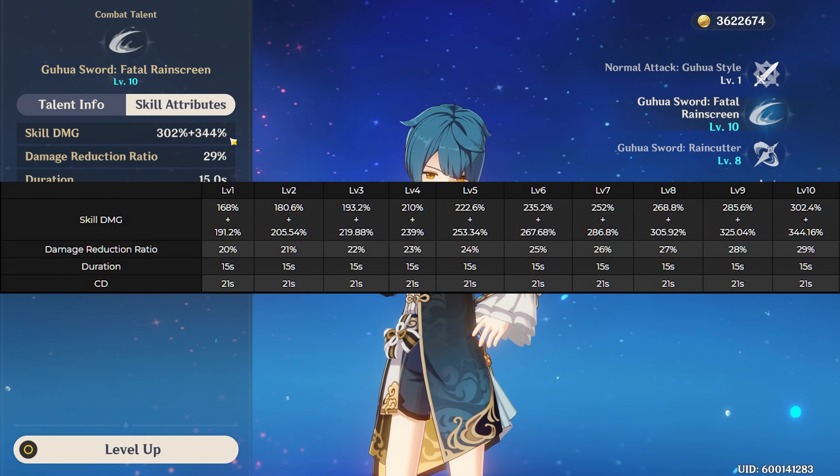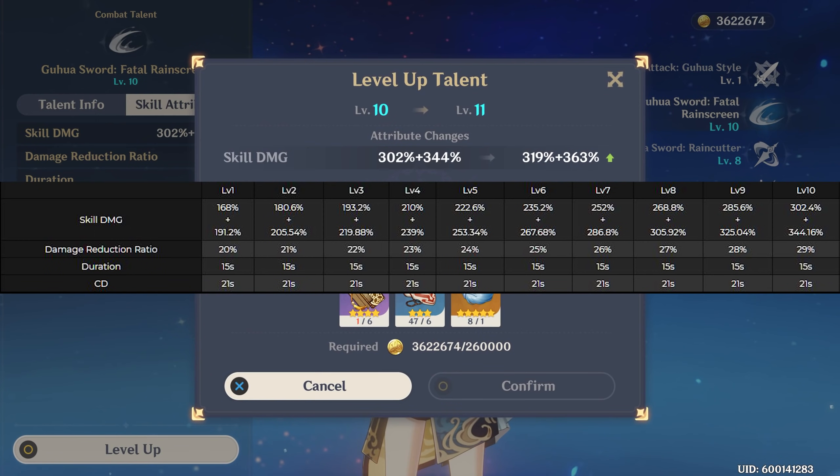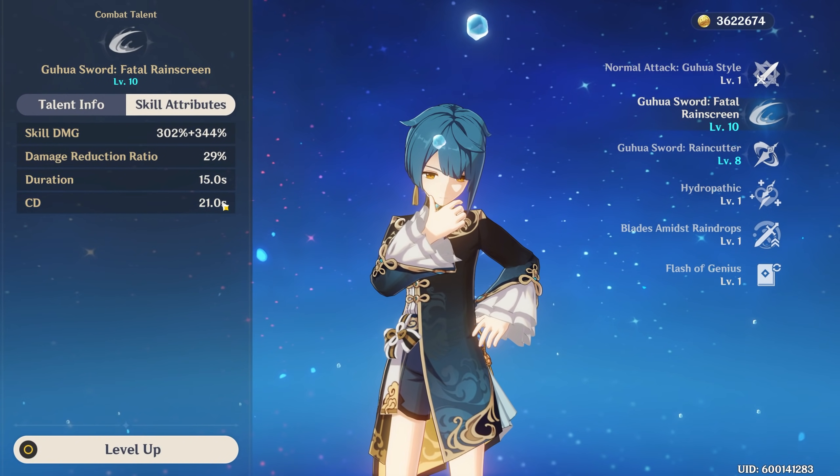One thing to note: be careful that you don't have a cryo debuff on your character when you're activating this elemental skill or you will freeze yourself. But other than that, this skill is ridiculously good — it does it all. It has an insane multiplier for damage and it gives so much utility. When you level up this talent, you're going to be getting 1% of damage reduction per level along with an increase in damage. Past talent level 9, only the damage is going to go up. The other downside with this elemental skill is that it does have a long cooldown of 21 seconds and a duration of the rain swords at 15 seconds.